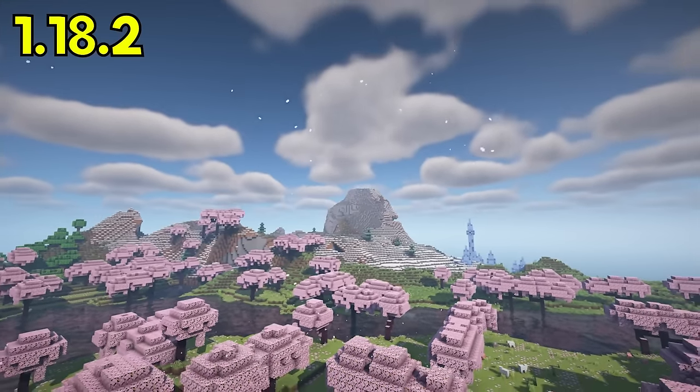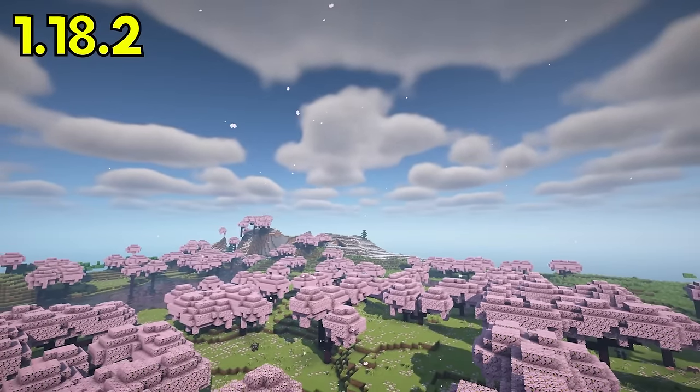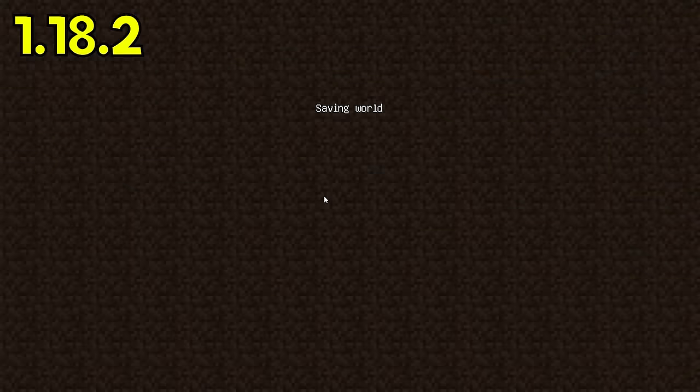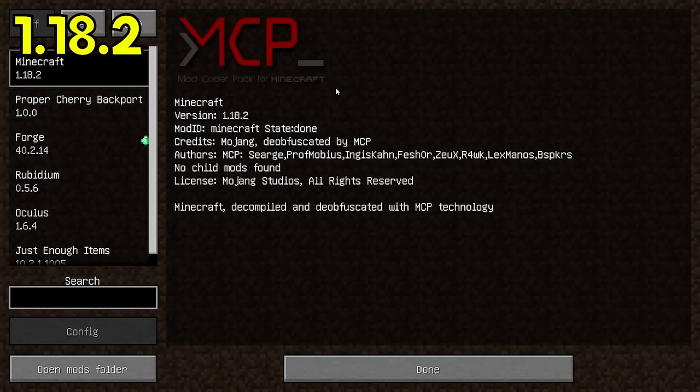This mod backports the cherry wood set and cherry grove biome from Minecraft 1.20 to Minecraft 1.18.2. It includes cherry trees, cherry wood, and other blocks like doors, fences, pressure plates, and more.